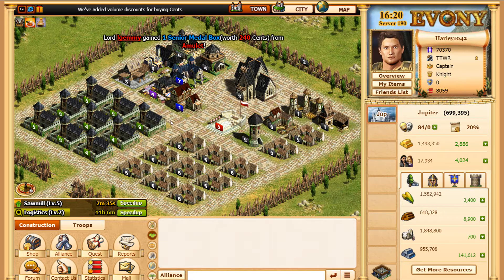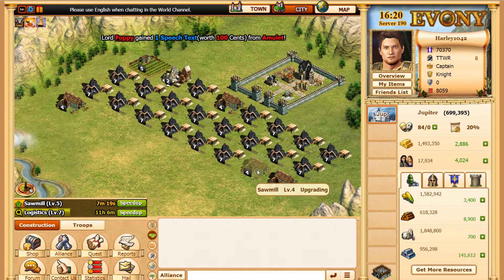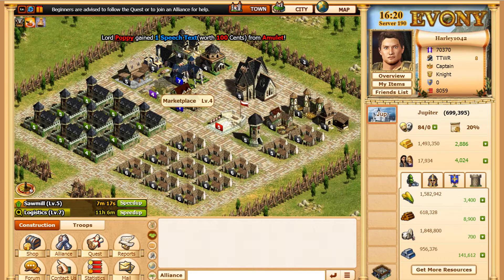Hello YouTube, it's Harley here and I'm bringing you an episode of Evony. Since last episode we've finished BP, my town hall is now level five, and I've done a little bit of upgrading around the base mainly the resources. I'm doing something different right here if you look in the marketplace.